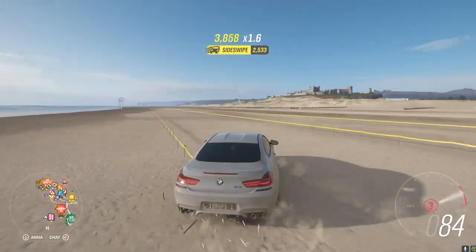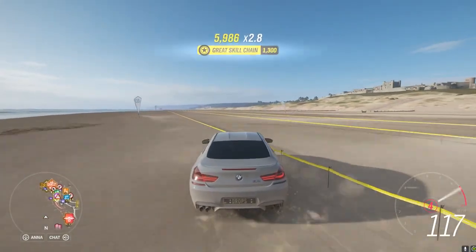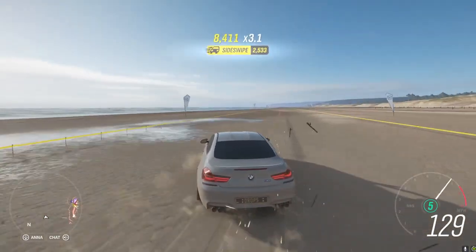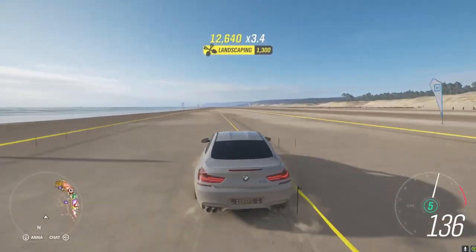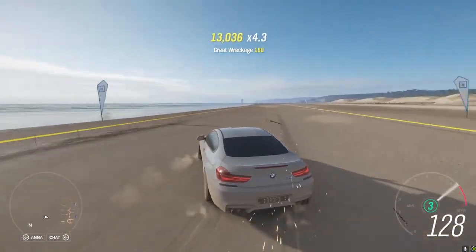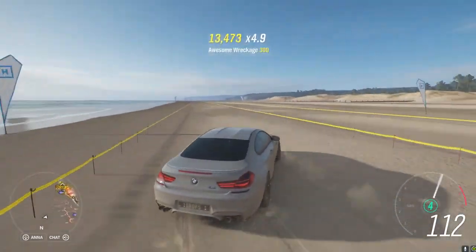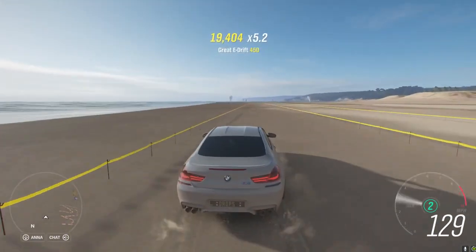So as soon as you're done with that, I want you to just keep driving like this. All you have to do is hit these little things on the ground — the yellow ones — and just keep drifting back and forth. I'm going to be honest, it takes about a minute to go down and back, but I'm going to do this fast because I don't need skill points at the moment. I'm just showing you guys how to get skill points. So just do this for a good five to seven minutes just to rank up a lot of skill points.